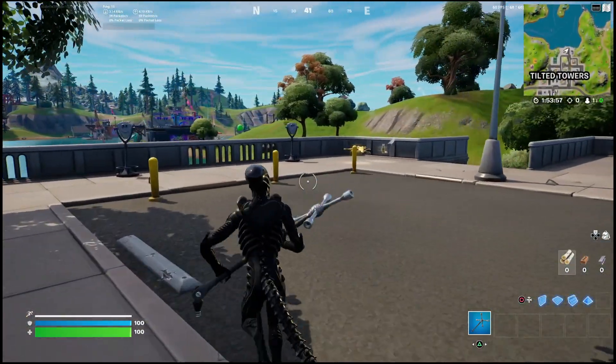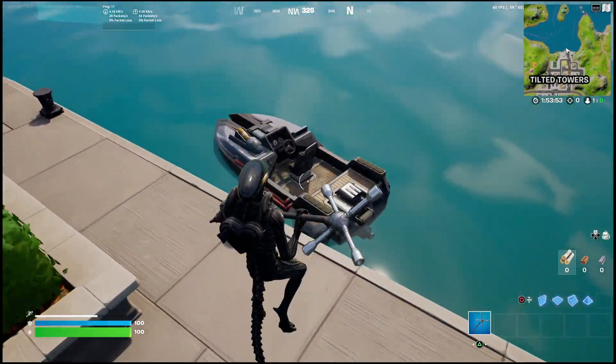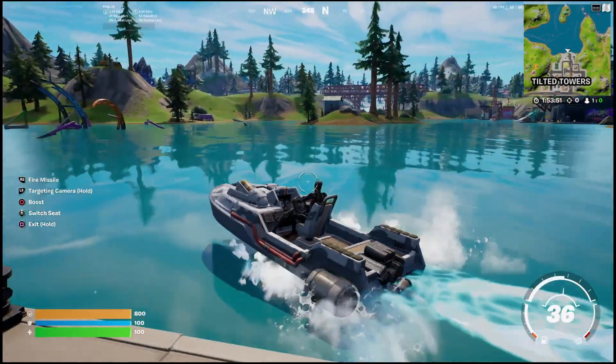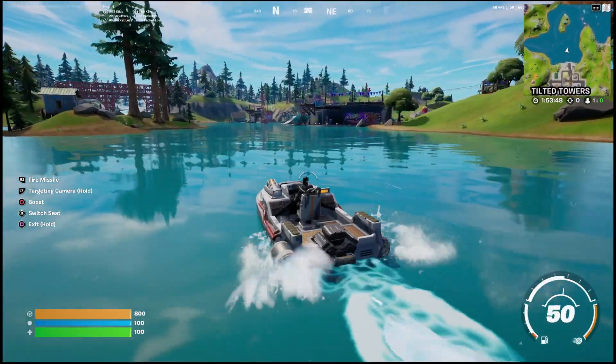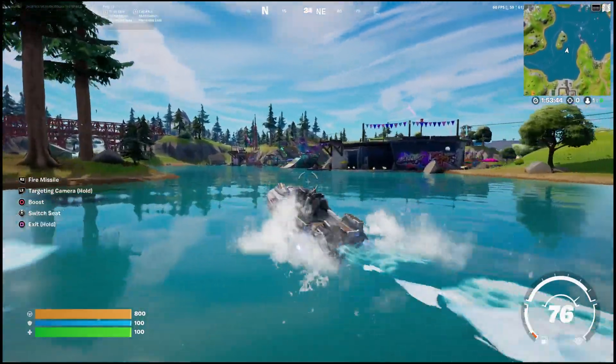All you'll need to do is grab the motorboat — the zero point location is actually located in the lake just next to Loot Lake. So you'll take the boat from Tilted Towers into Loot Lake, around the corner, and the zero point will be located right next to all the ramps that you will see once you get over here.